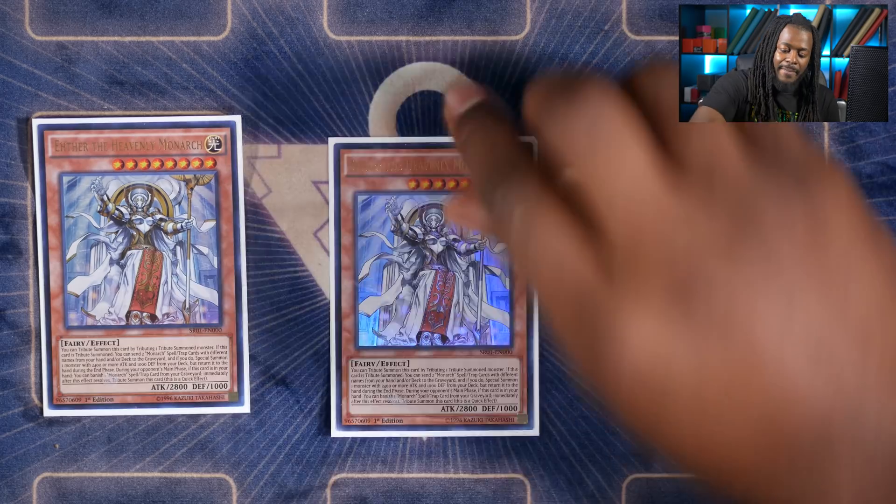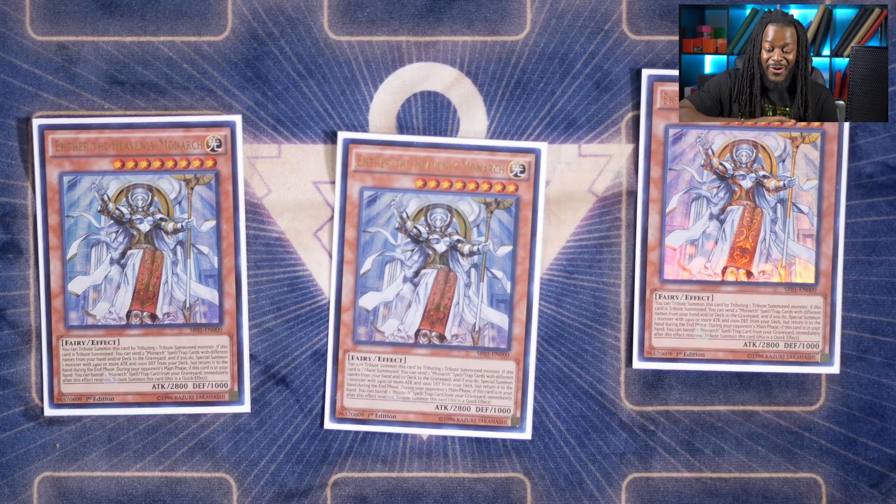The concept of the Monarch strategy is rather simple. It is built on stunning the opponent, locking them out of the extra deck, and that's exactly what we're going to do in this particular profile. Monarchs are really good at just existing and tributing your opponent's monsters. The monsters consist of three copies of Aether, the best Monarch in the deck.